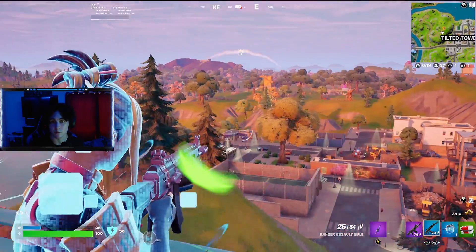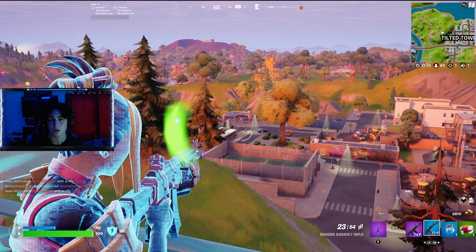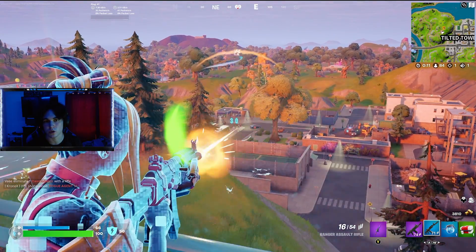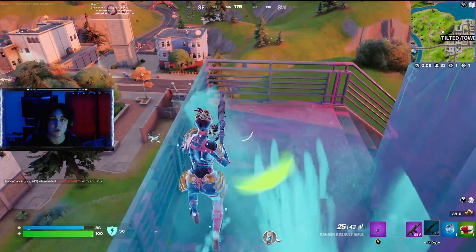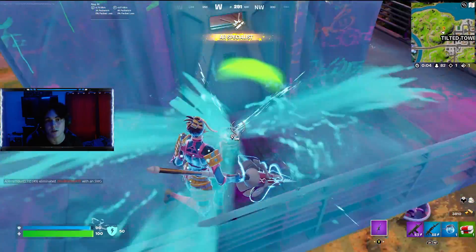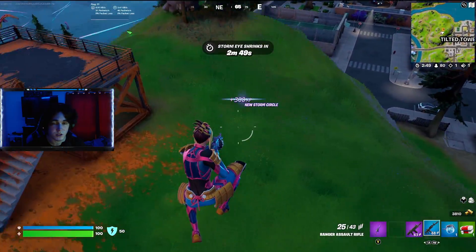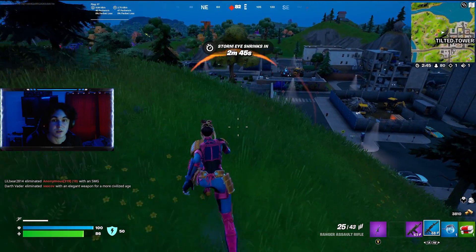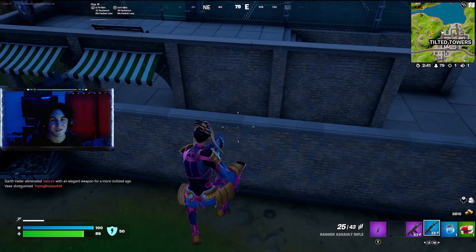Epic seems to be working on an upcoming vehicle or mechanic — basically they've been working on skating recently. It'll have sliding physics, slowing down going uphill and speeding up going downhill. Motorcycles have also been updated again, meaning they're being worked on too. I find it pretty interesting — not only are we getting motorcycles soon, but I'd love to see rollerblades or skateboards in the game. It would be awesome having any sort of new vehicle.